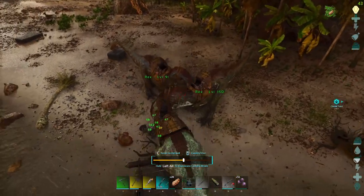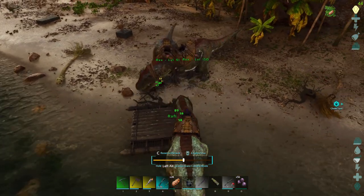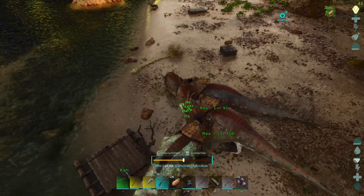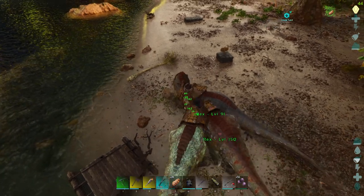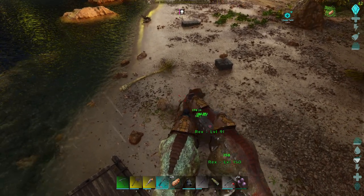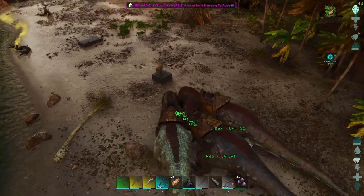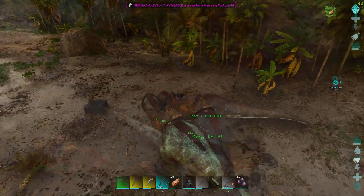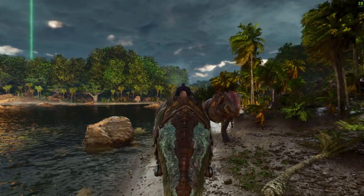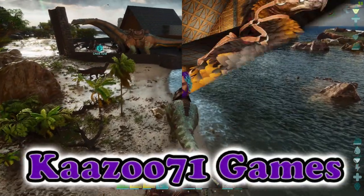I got three rexes — not the highest level in the world — and I found a turkey right by my base. I took them on with my three rexes. There's actually two turkeys here, and my rexes are biting them, doing more than 49 per hit. They're stomping and chomping, doing some damage, but these turkeys don't seem to be taking any damage. Eventually I had to run — my rexes are pretty beat up. I just can't do it.